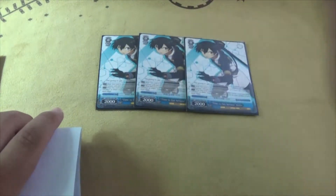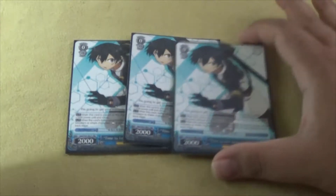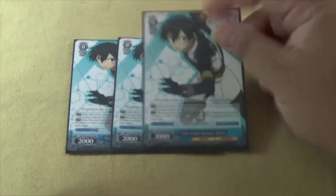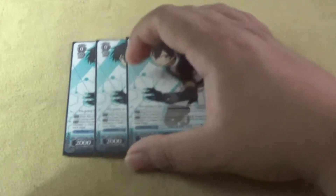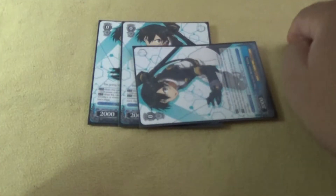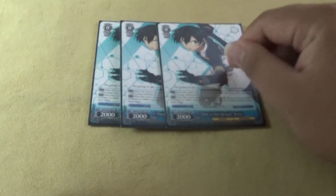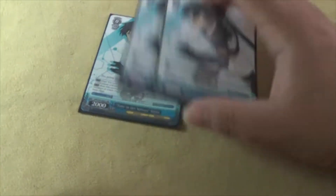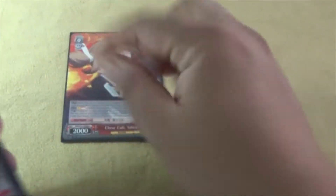We're playing three copies of Time to Get Serious Kirito. When he comes into play he gains +1500 power until the end of your turn, and when he reverses an opponent's character you can select one of your characters, rest it, and move it to the back row. The great thing is you can select a character that was already rested to protect it from being reversed during your opponent's turn, or use it to save a character that was reversed. It has many more unique uses depending on the board state.